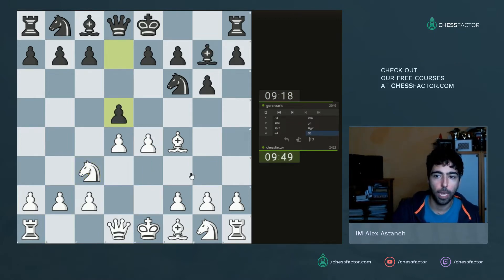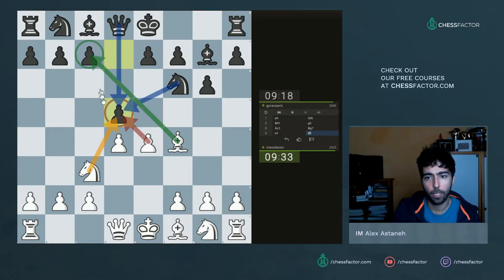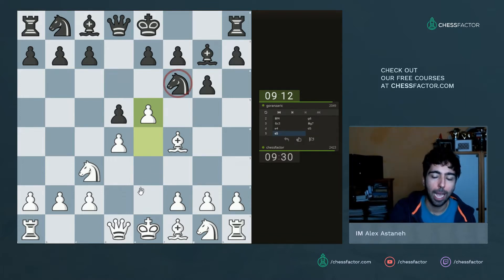He goes d5 now, which is kind of rare — usually they go d6 here, but he goes d5 instead. I have to admit I don't know so much what to do here or what the theory is. One option would be to take take take take and then take, but the guy on d4 would be falling. Instead we play pawn to e5, hitting the knight on f6, and the question is what he's going to do with that knight.